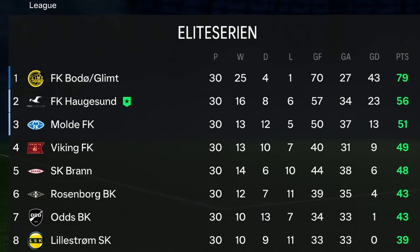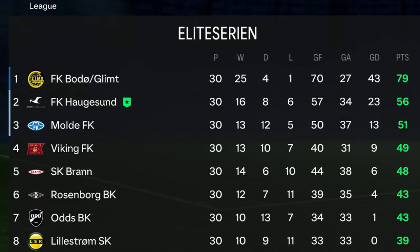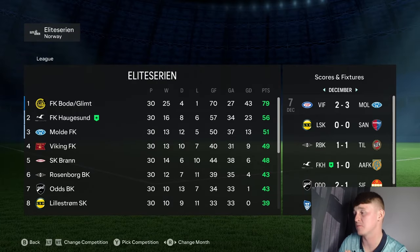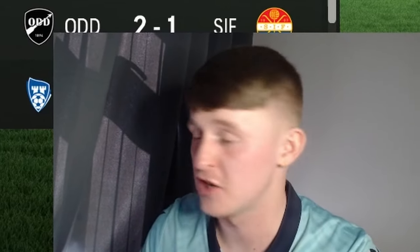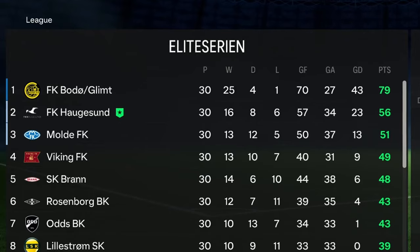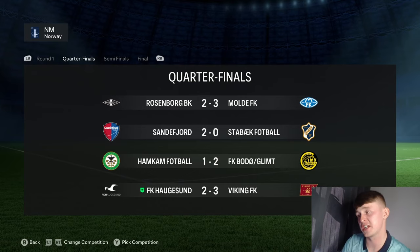We have arrived at the end of Season 2, and we are going to be playing European football in Season 3, finishing second in the Eliteserien on 56 points, winning 16 of our 30 games. After just two seasons in charge of Haugesund, we have achieved a second-place finish. However, Glimt finished 23 points clear of us this season, so we've got to narrow that gap next season. In the Norwegian Cup, we once again made the quarterfinals but were beaten 3-2 by Viking FK — disappointing, but our second-place finish softens the blow.